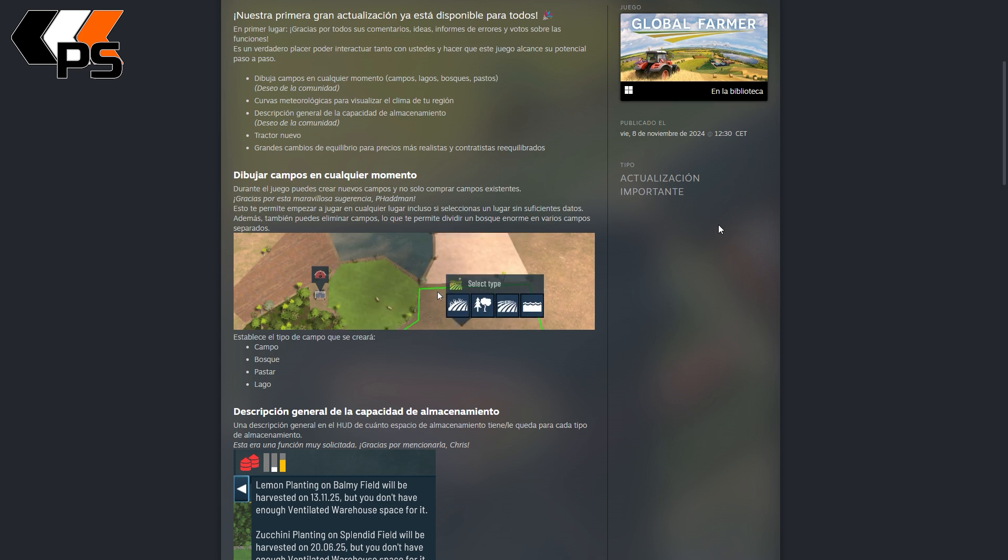Dibujar campos en cualquier momento. Durante el juego puedes crear nuevos campos y no solo comprar campos existentes. Gracias por esta maravillosa sugerencia, Batman, que es quien lo sugerió. Esto permite empezar a jugar en cualquier lugar, incluso si seleccionas un lugar sin suficientes datos.